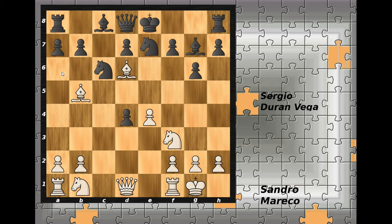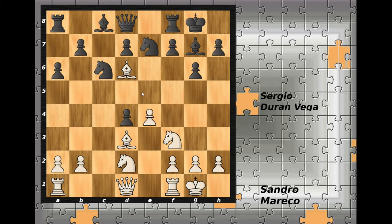Now a6 was played, attacking the bishop. The bishop goes back to d3, black castles kingside, the knight from b goes to d2, and white continues with development. Here black should have continued with b6 or maybe even b5. Black is a pawn up but needs to develop the pieces — black could fianchetto the bishop on b7.